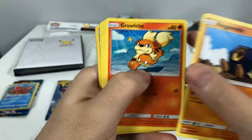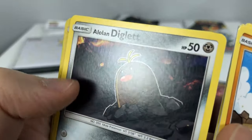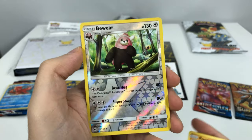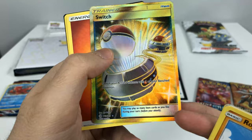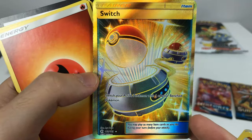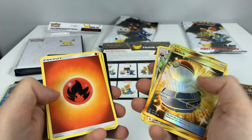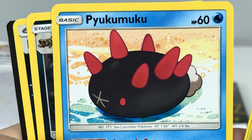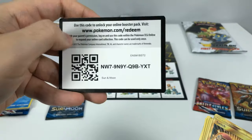Roggenrola, Growlithe, Meowth, Dewpider, Diglett - whoa, look at that fancy hairdo! And Bewear for my reverse holo - I'm a big fan of Bewear. This is a nice shiny gold Switch trainer card - bang, that's pretty nice looking. I'm guessing since it's gold it means it's rare. Can't go wrong with gold. Fire energy, Pyukumuku, Krokorok - oh, and a fancy rainbow energy. Here's the code.